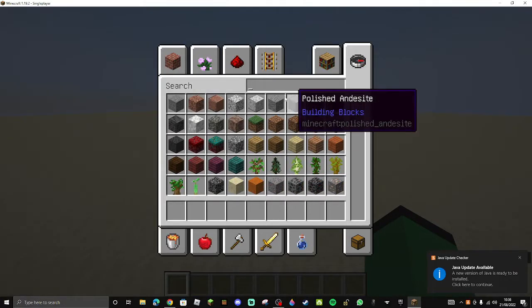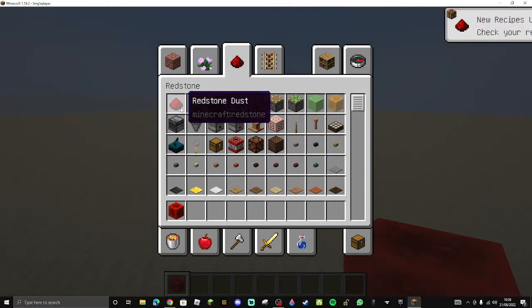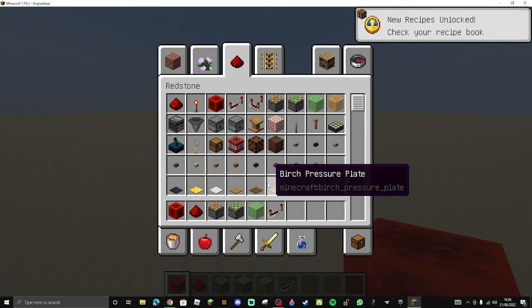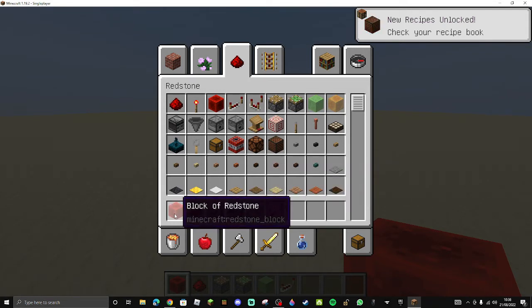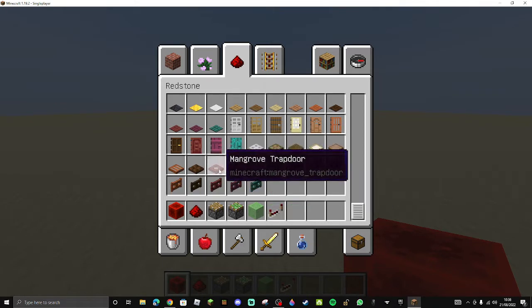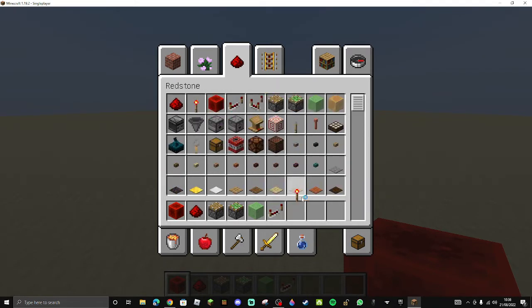We'll need redstone obviously, so we'll get that. And we'll probably need a piston, sticky piston, slime block. And I think the way we're activating it is with a redstone block, so we'll need that.